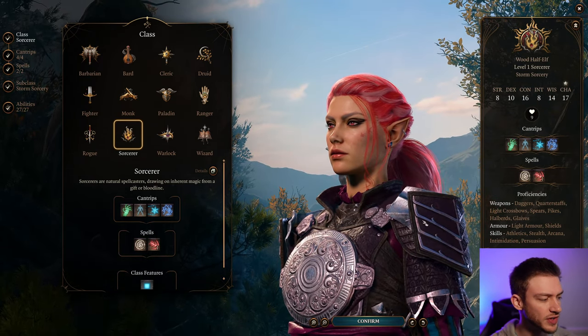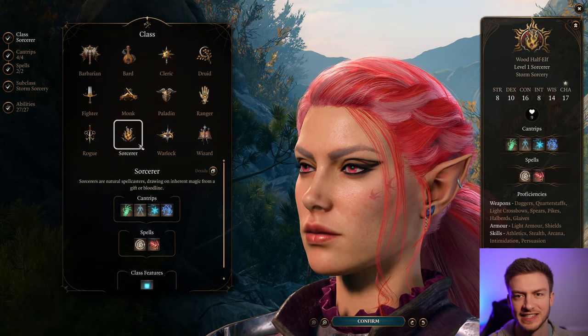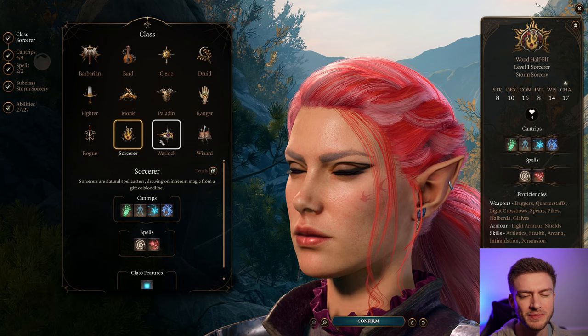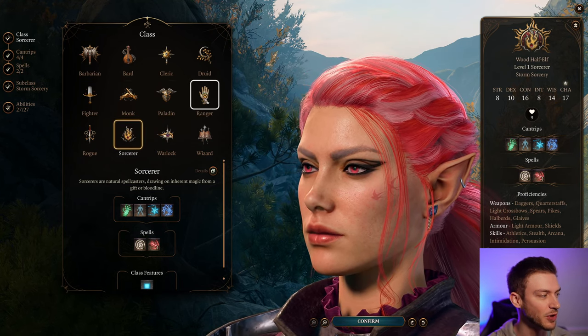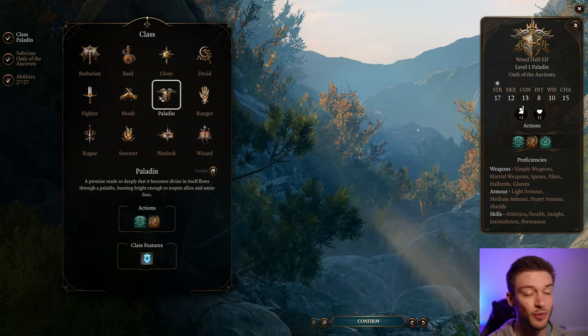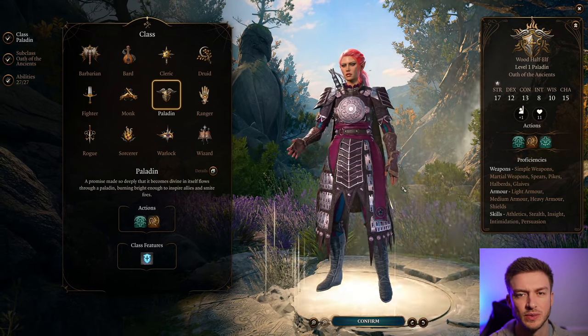Sorcerer is typically the class that the Dark Urge is going to go as. It's the recommended class and in the lore it should be a Sorcerer. So we're going to go with that to start and then we're going to add in the Paladin, which brings heavy armor to the table.